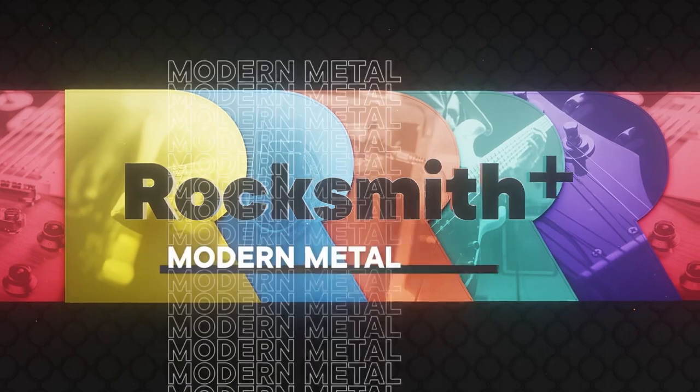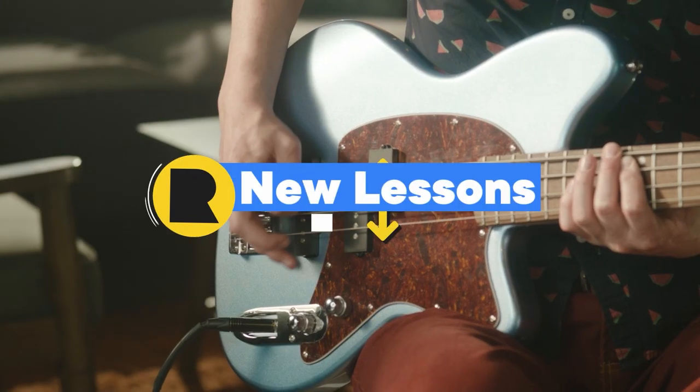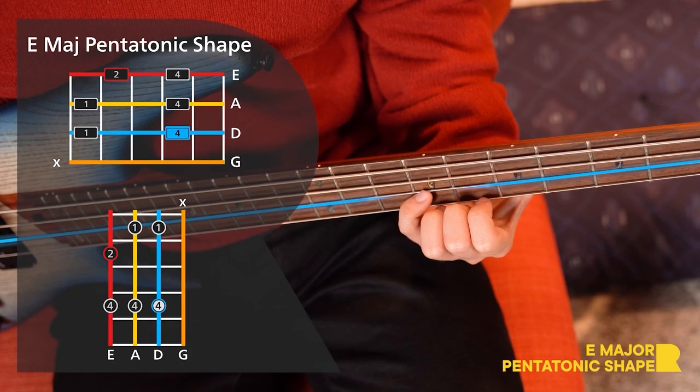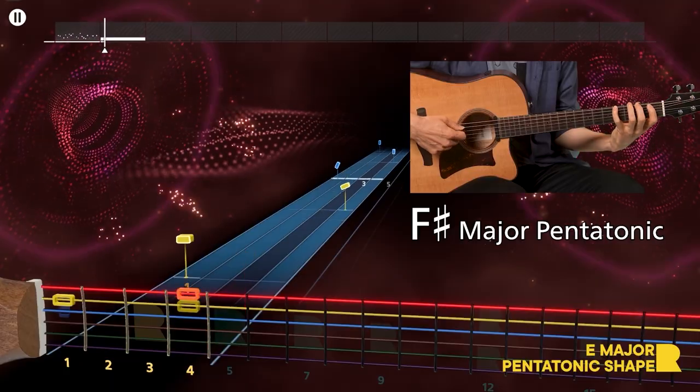Get ready, Metalheads! New lessons will have you mastering tremolo picking and modern metal rhythm. And Capital and Norio are back at it again, breaking down the E major pentatonic scale shape on guitar and bass.